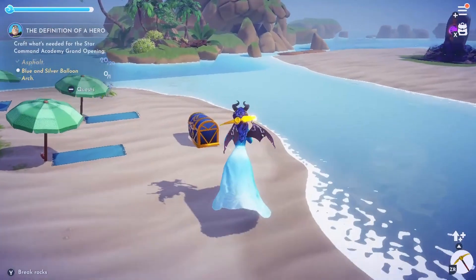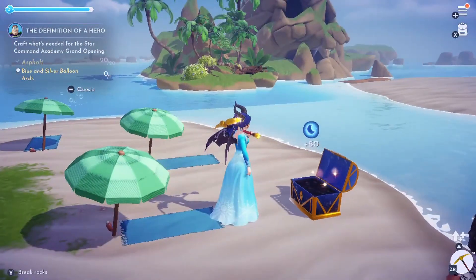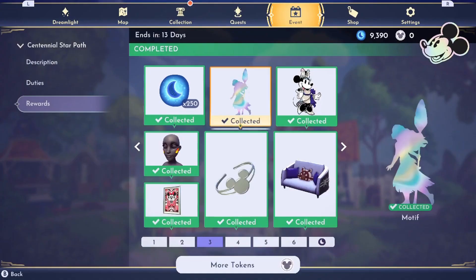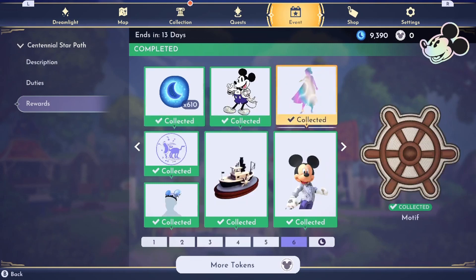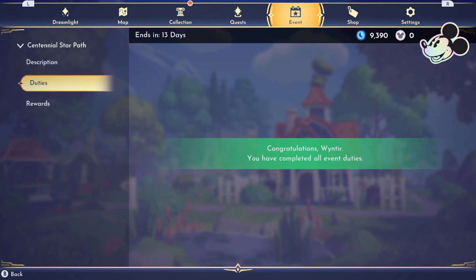You do need moonstones already to make this work, but if you currently don't have any, this tip may also help you in future star paths. At the very end of the star path, you can use 10 extra tokens to get 90 moonstones, and you can redeem this as many times as you need to use up any final tokens. But if you complete the tasks, this only gives you enough tokens to do this once.